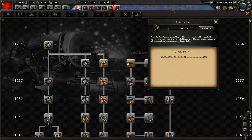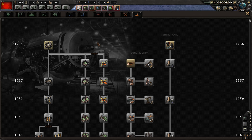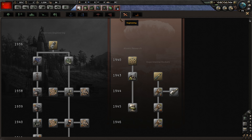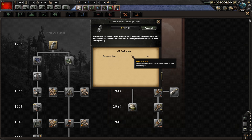Basic machine tools is a no-brainer — you always want that because it unlocks further items down the tree. We're in 1936, and you work down the tree through the years. More production efficiency is always good, so we're going to research that first. Next we'll select a different research slot for construction — it will make more sense when you understand what construction does. Finally, in engineering we'll go for electronic mechanical engineering, which reduces research time by 2%.